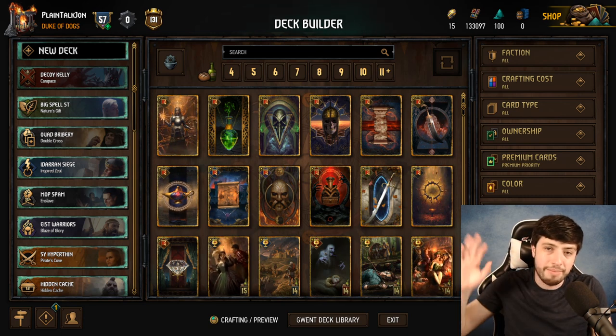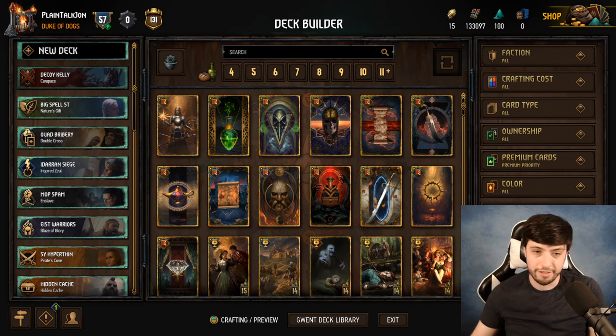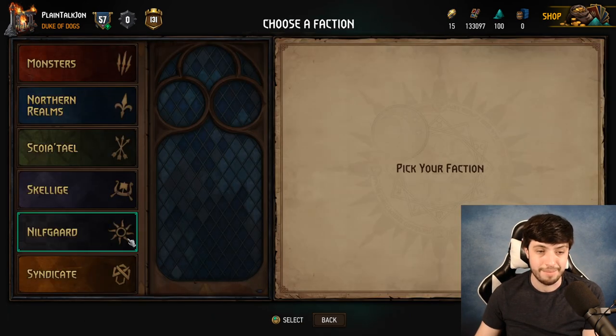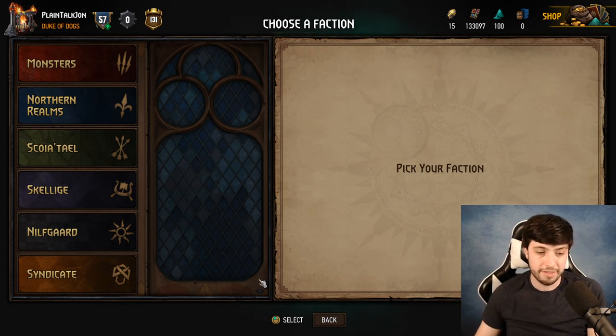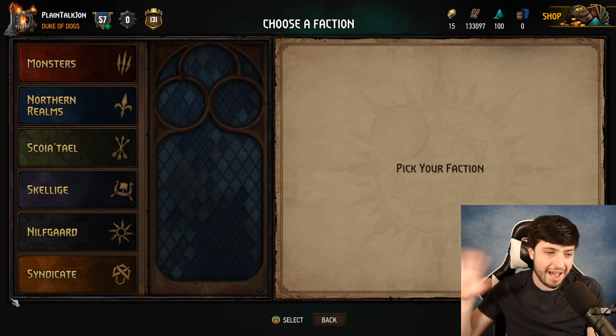When you have a lot of cards for that faction, then you'll expand to other factions. How do you pick a faction? There are six factions in the game, and you're given starter decks for five of them. The Syndicate is the odd one out — we're going to ignore them.